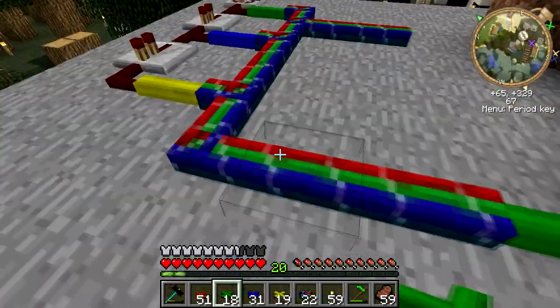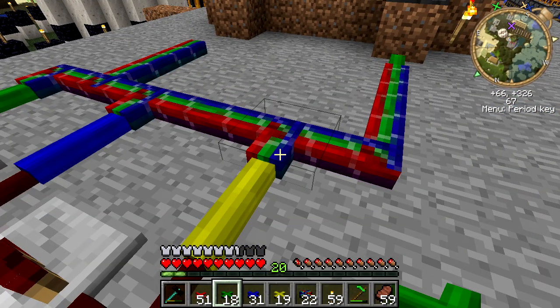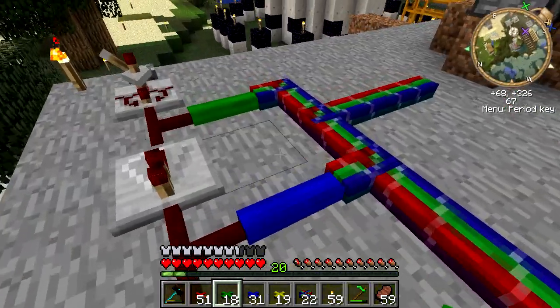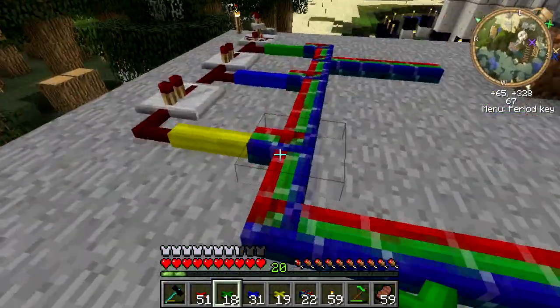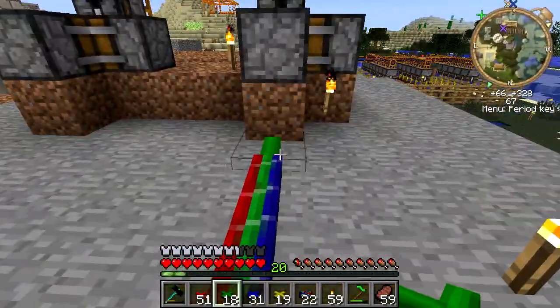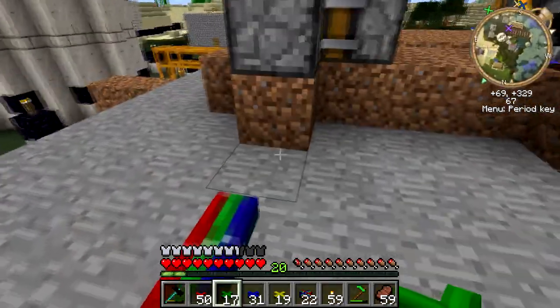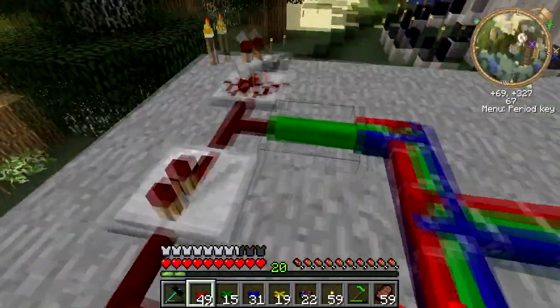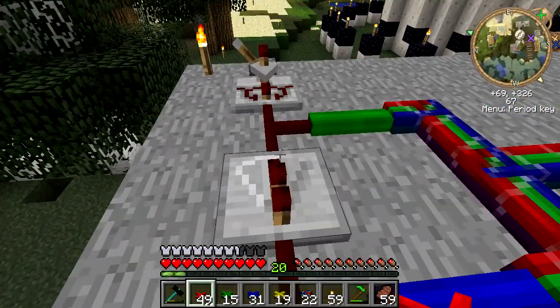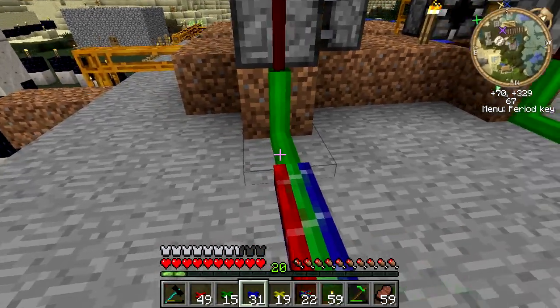So it's green first — let's pull green right off of that. This is bundled cable, by the way. If you don't know what bundled cable is: it's colored wire that goes into it, and it outputs the same color. So if you have a green signal on here and you put a green wire somewhere else on it, a redstone signal will output on the green. That's how it kind of works.